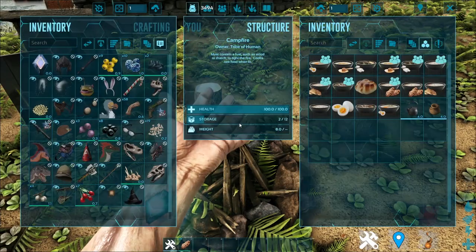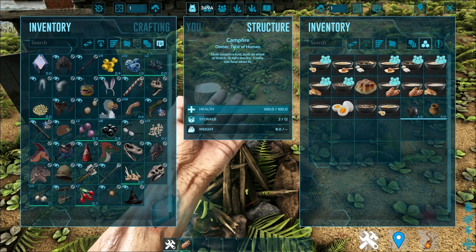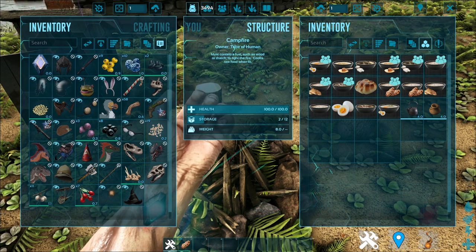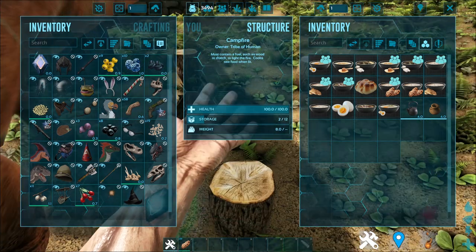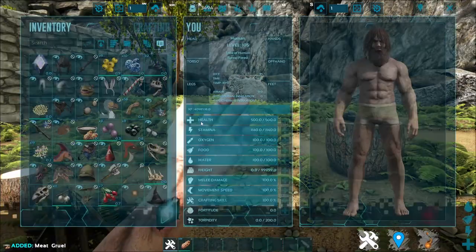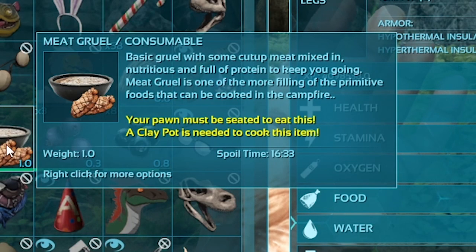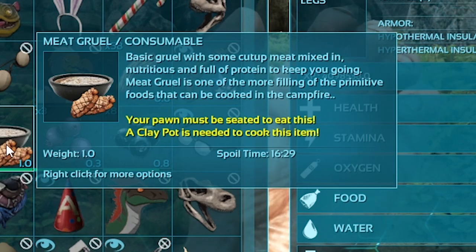Now you might be wondering — once I make my Gru, I can just eat it on the go, correct? Not quite, because if I spawn a Gru — a meat Gru — and I want to eat it, as they say, your pawn — I don't know why they say pawn, but it should be your player — must be seated to eat this.